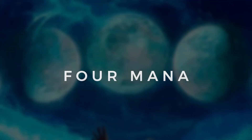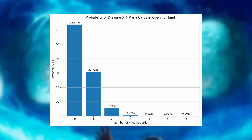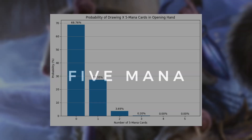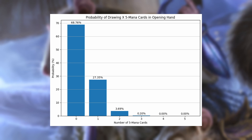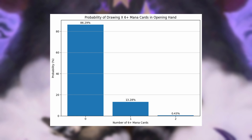Moving on to the four-mana cards — we're running six of these and we want to see less likely odds of drawing these in our opening hand, because we don't want our hand filled with four, five, or six drops we can't cast early. We're most likely to draw zero at 63.64%, and drawing between one and three is around a 36.35% chance. For five-mana cards — five copies — we're most likely to draw zero at 68.76%, with one to three at around 31.24%. For our six-mana spells, running just two, the odds of drawing one or two is around 13.71%, and 86.29% of the time we draw zero — exactly what we want.